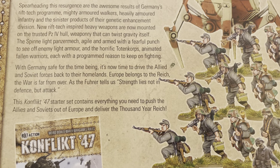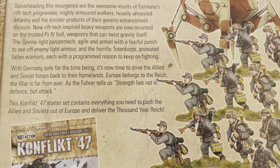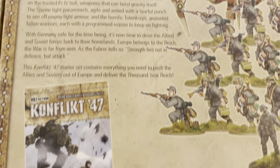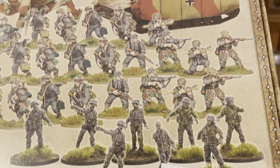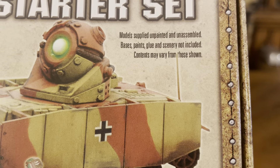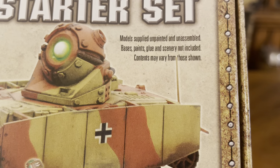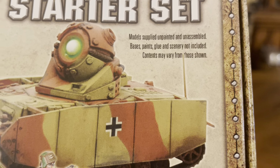This Conflict 47 starter set contains everything you need to push the Allies and Soviets out of Europe and deliver the Thousand-Year Reich. Here's the stuff that's included — all these figures. Assembly is required. As it says, models are supplied unpainted and unassembled. Base paint, glue, and scenery are not included; contents may vary from those shown.